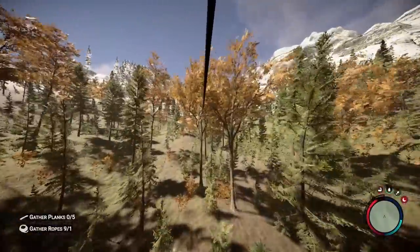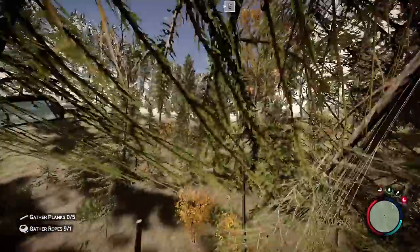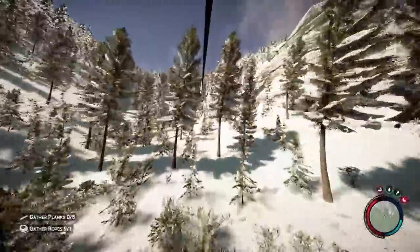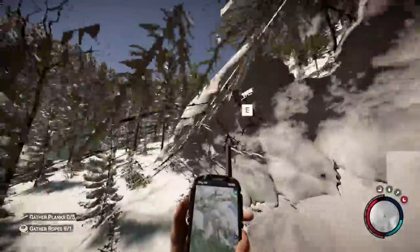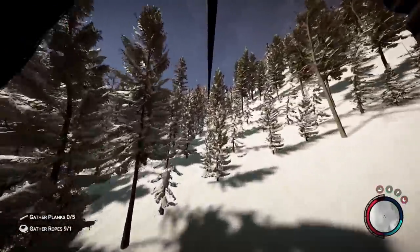I decided I want to make that island base and I don't want to have to run for an hour to get there. So I wanted to make the zipline network so I could just get there faster and more easily. That way, on my main save file, I have the island base and my normal base and I can just get to them whenever I want. The transit time from my normal base to the island base I'm going to be building is somewhere around six minutes or so.